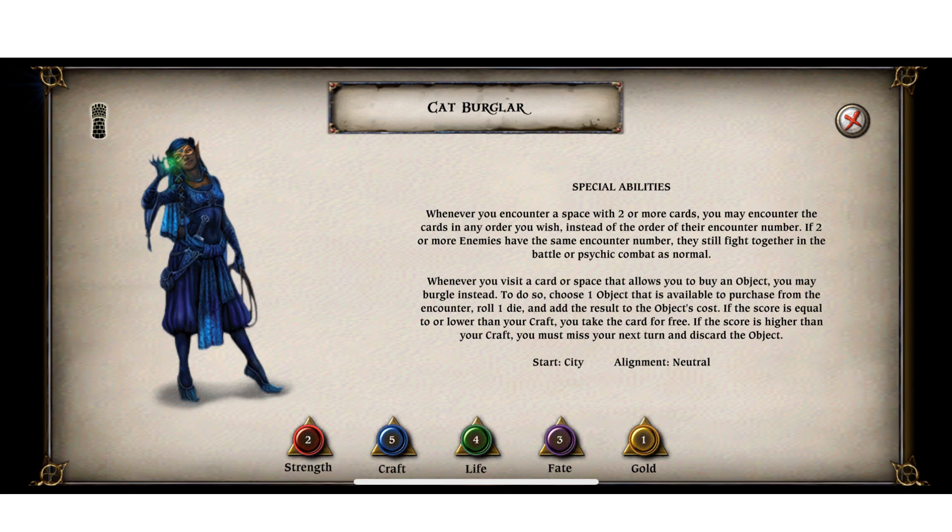Drawing characters — there are a lot of ways to do it. Now, ideally when I play Talisman, we go all in. We've got all expansions: small expansions, all the corner expansions, the Ratway — literally everything is in play. What this means is your deck of character cards is a massive stack. The Cat Burglar is in there, and I might draw her first card, but probably not. So the rules as written are you draw a character randomly and that's what you get.